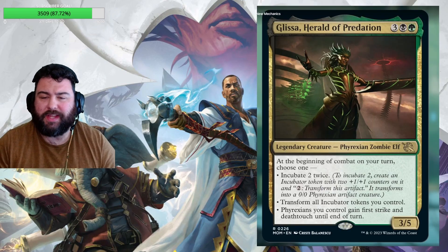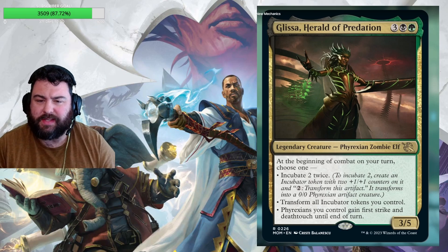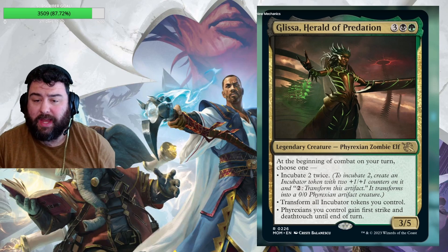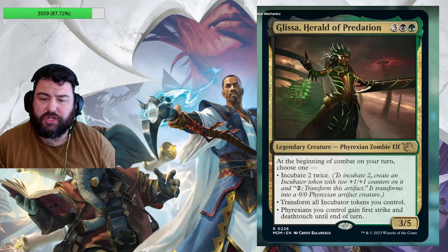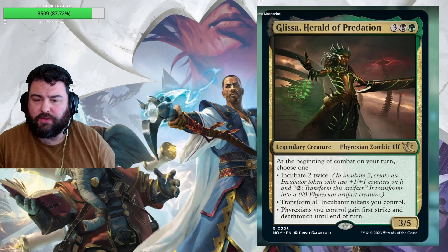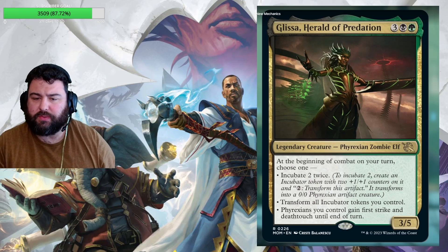First up we have Glissa, Herald of Predation — one green, one black, three generic for a 3/5 Phyrexian zombie elf legendary creature. Beginning of combat on your turn, choose one: incubate two twice. Incubate two is a new mechanic for March of the Machine — create an incubator token with two +1/+1 counters on it, and pay two generic mana to transform it into a 0/0 Phyrexian artifact creature with power and toughness equal to the +1/+1 counters.